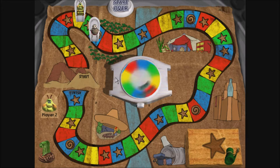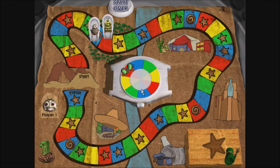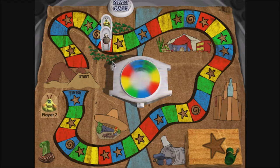Player 2. Green. Green. Red. Player 1. Red. Yellow.